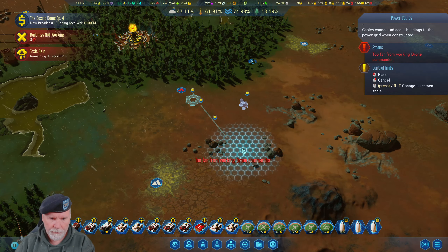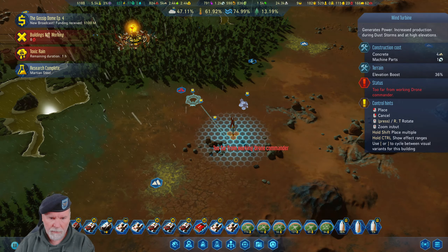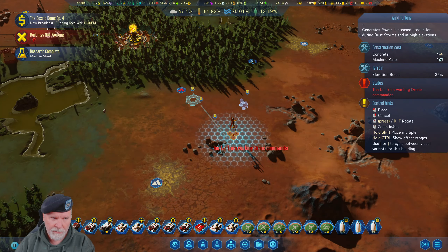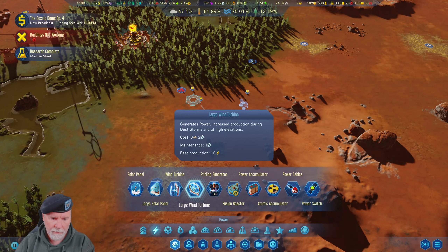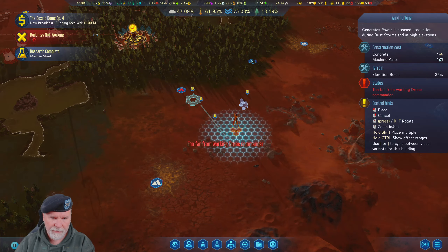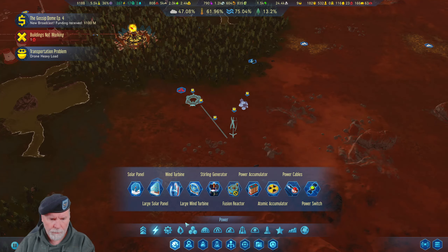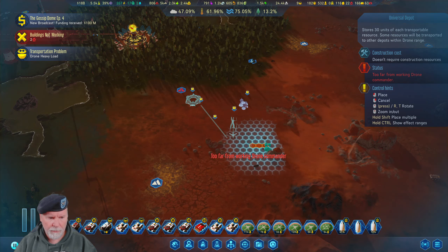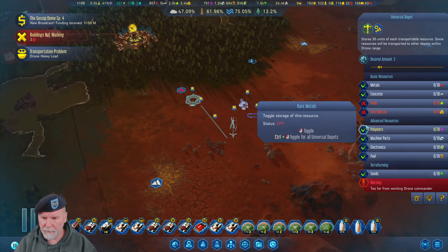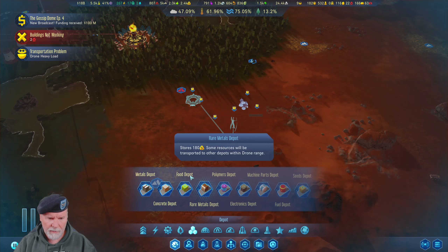Put one right in here, get them built. Let's get some power cables, come down here for now. Research complete. Is it going to be more than five? Yes — can do one that's ten. And also extract that other stuff — five is fine. Let's do a universal depot here. We do not need food, rare metals, fuel, or seeds. Then we're going to need a couple of metal depots and of course we're going to need a dumping site.